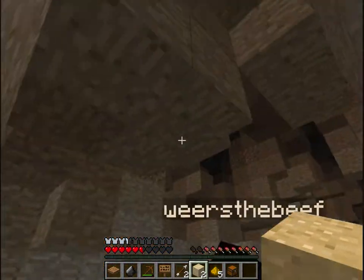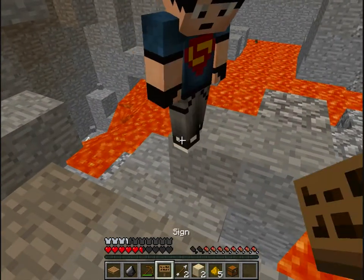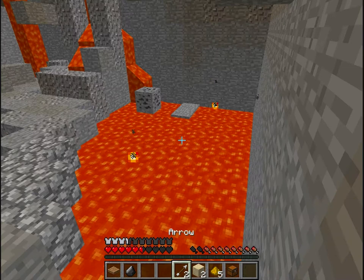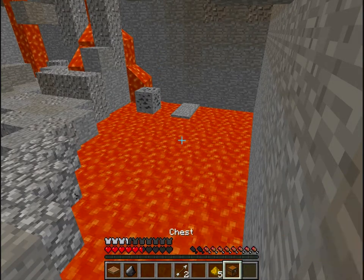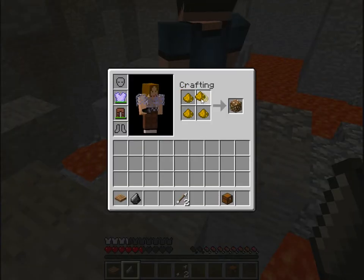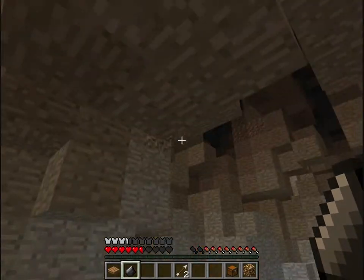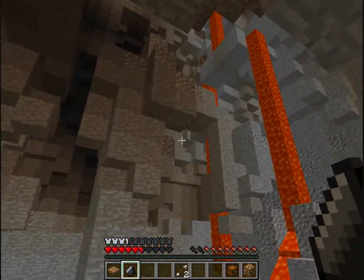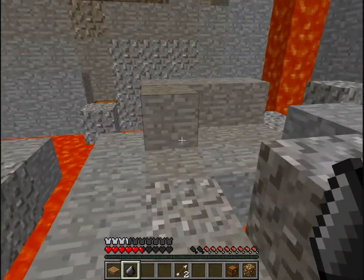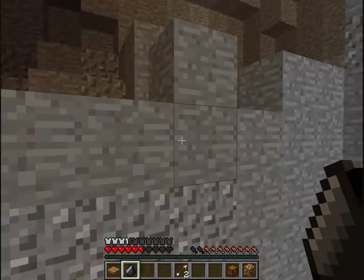I don't see him anywhere. Do you see anywhere where we could go? Oh here's your pick. Everything else can go in the lava. I'll keep the arrows. I don't know where the hell that creeper came from — it just came out of nowhere. I think we go up. There's a chest right here — that's empty.